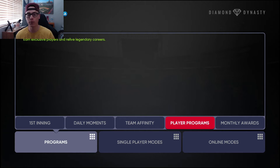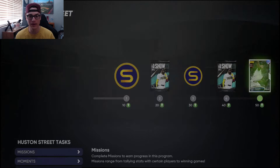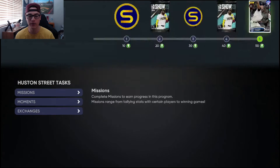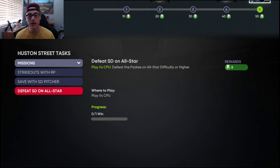This is not a bad card to have — Orel is normally pretty decent in the game. Coming over to Programs and clicking on Player Programs, we have the new Houston Street right here. You need to get a total of 50 points to get him. Along the way you'll get three packs and about 1,500 stubs. You can do missions — get 10 strikeouts online with relief pitchers, tally one save with a Padres pitcher, or defeat the Padres on All-Star difficulty or higher for eight points.